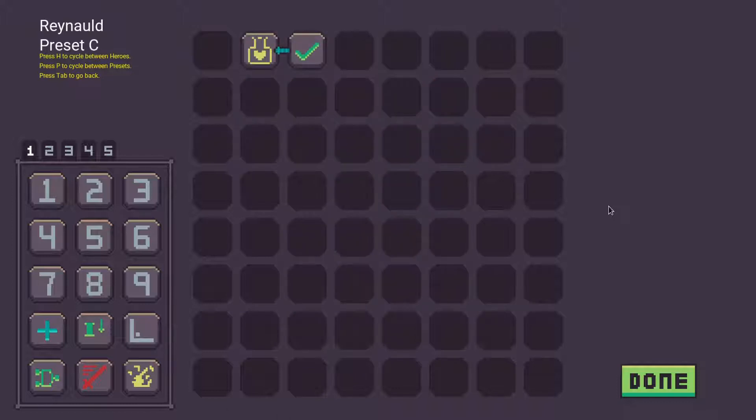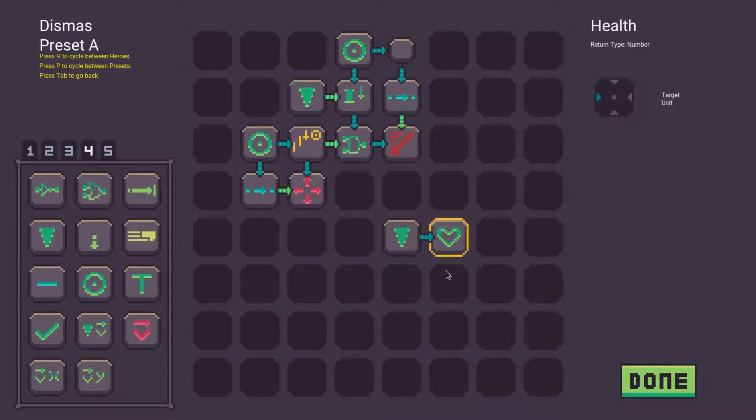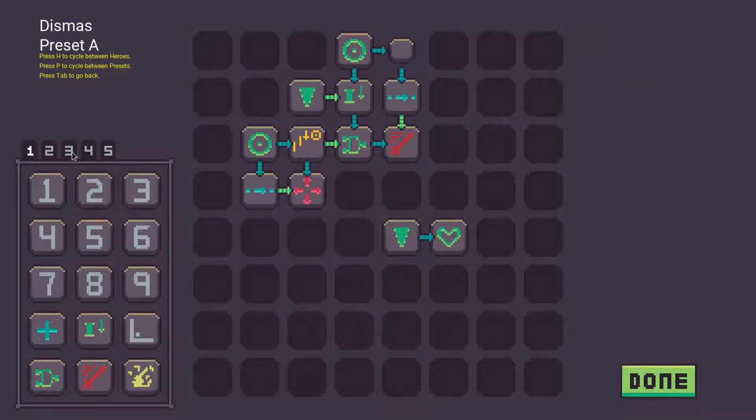You might want to make a set where every hero is all-out offensive, useful for dealing a lot of damage. Another set could keep two attackers and one person healing. Switching sets to adapt to the ebb and flow of combat is the idea.